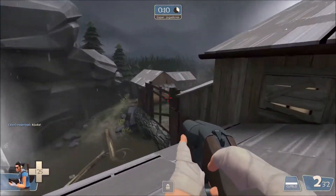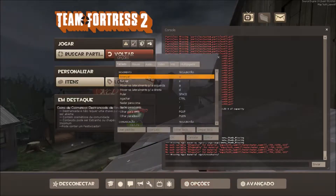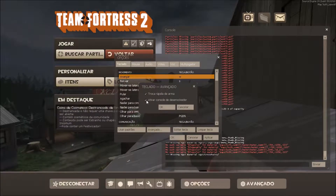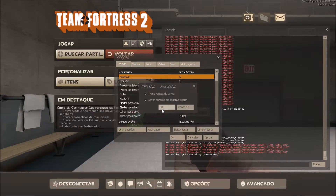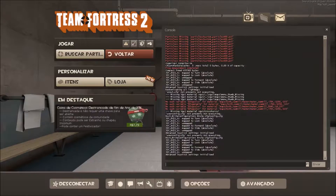When you don't have any bots on the map, the first thing that you want to do is go to Options, then Advanced, and activate the developer console down there. Activate the developer console, and then click Apply.